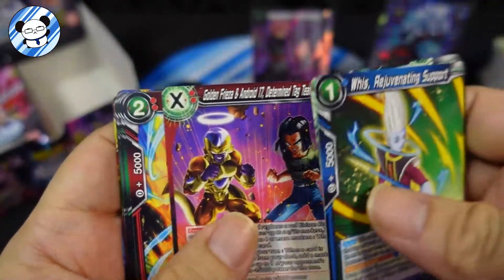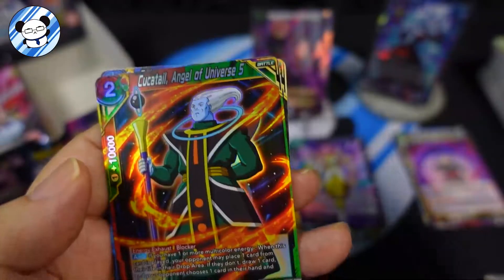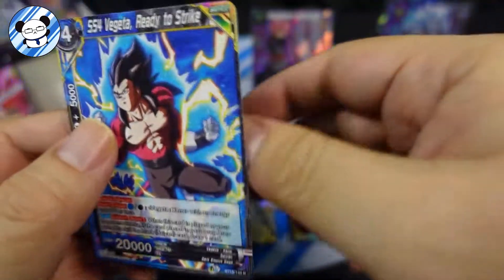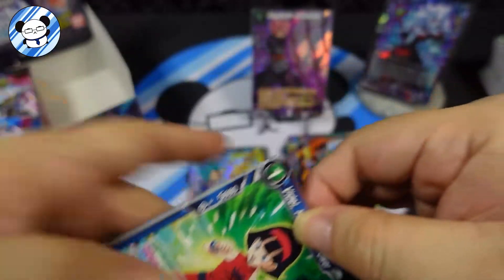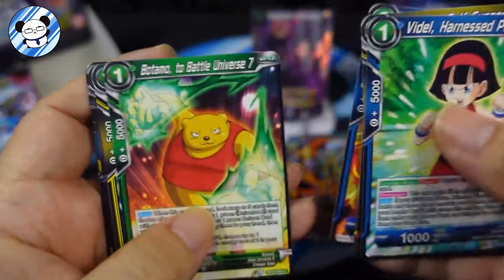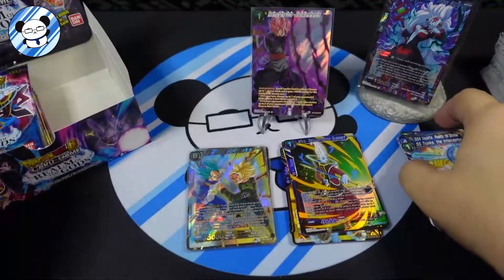Wish, Golden Frieza, Goku, Vados, Republic Lou, Magetta, Body Steel, and the foil is Bukatail Angel of Universe. We have an SS4 Vegeta Rare - over halfway there guys, stick around and see what we get. Zabazu, Vegeta, Yuki Robeson, Piccolo, Planet, Botamo - Pooh! Wish - nothing there. SS Trunks the Interceptor - Rare.